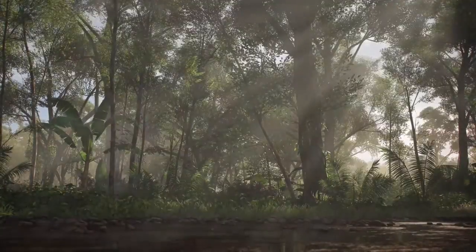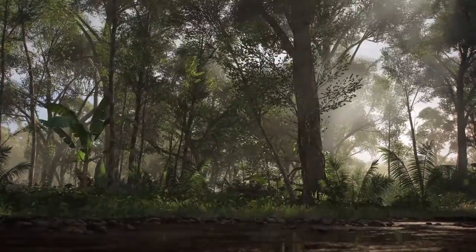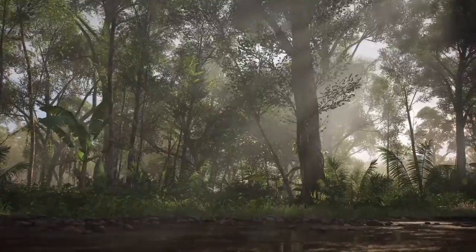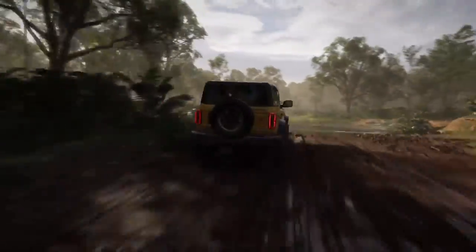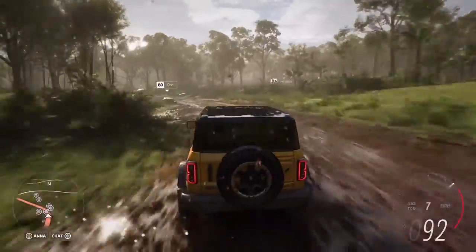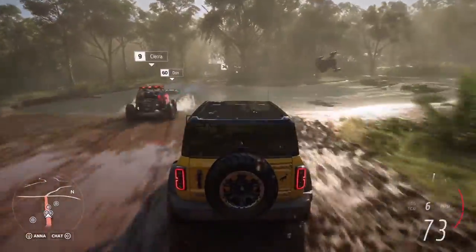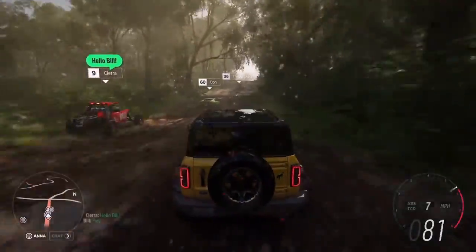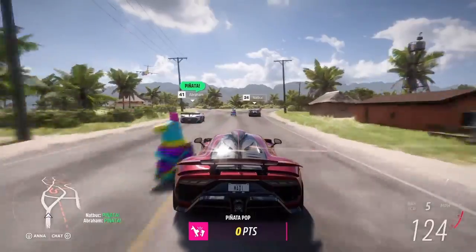We'll now head deep into the rainforest and rejoin Bill and the rest of our players. Here we see our new volumetric lighting system, filling the scene with god rays as the sunlight dapples through the dense rainforest. A Horizon Arcade minigame is about to start. Forza Link knows that Bill loves minigames, so it intelligently prompts Sierra to invite Bill. Bill accepts, and they're seamlessly linked together with their GPS route set.